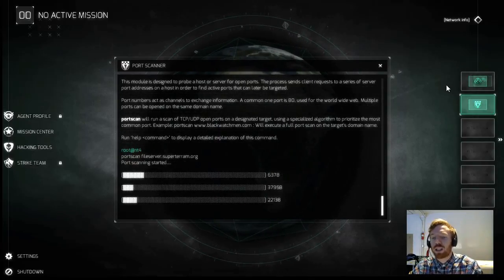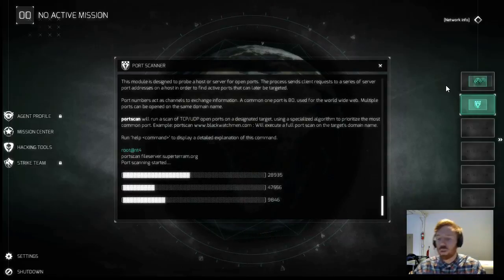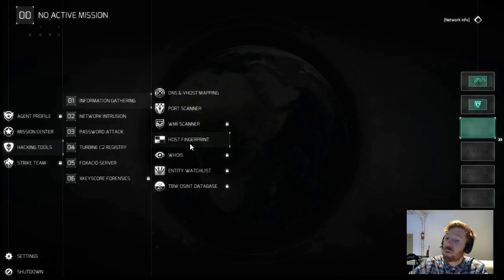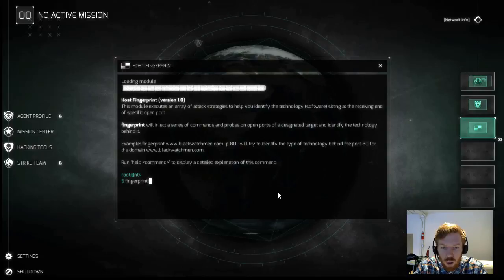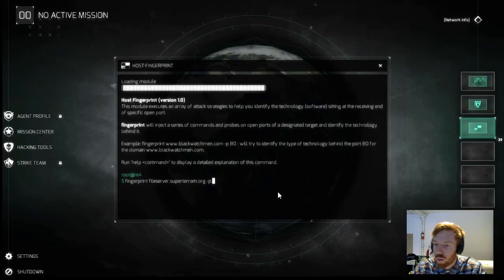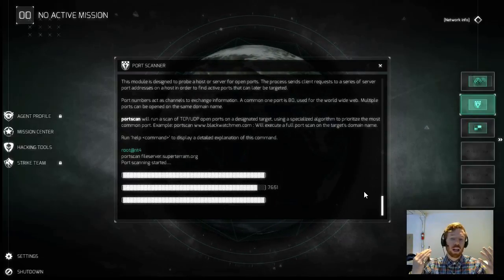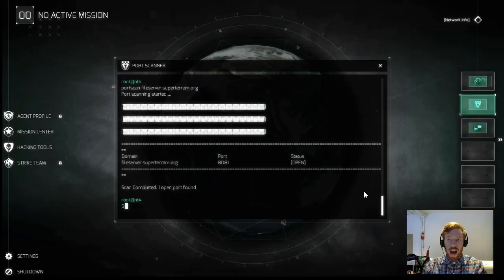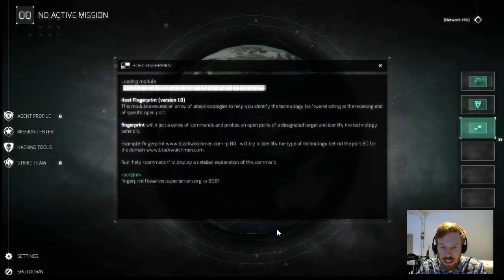Information gathering module initiated. We're running a port scan against the file server subdomain of Superterum to see what comes up. Remember, it's always easier to open a new workstation when doing a different type of module, but you can do as many as you want within one. While the port scan is running, we'll open another workstation for the host fingerprint — information gathering module initiated. We're going to fingerprint the file server at Superterum. The port scan is almost complete — we have port 8081. So let's put port 8081 into the fingerprint tool and see what comes up.